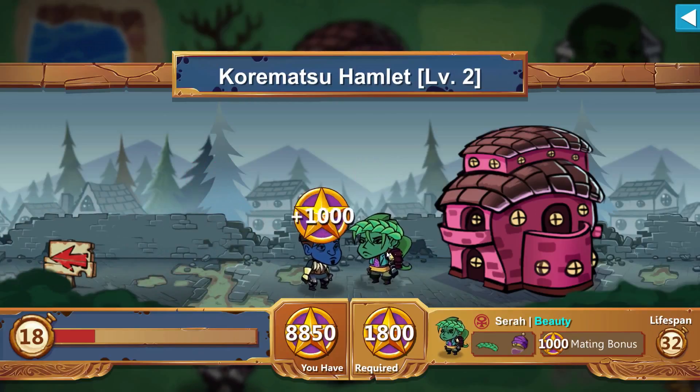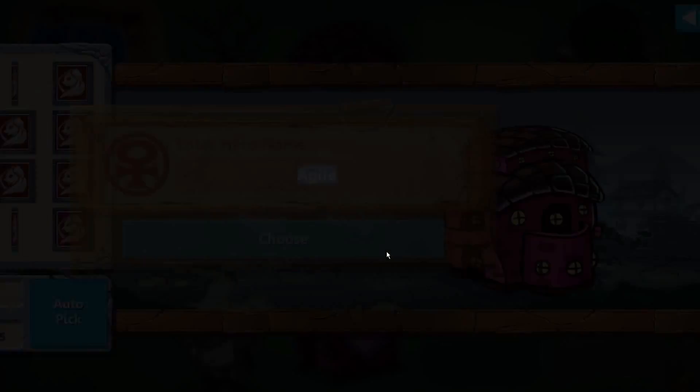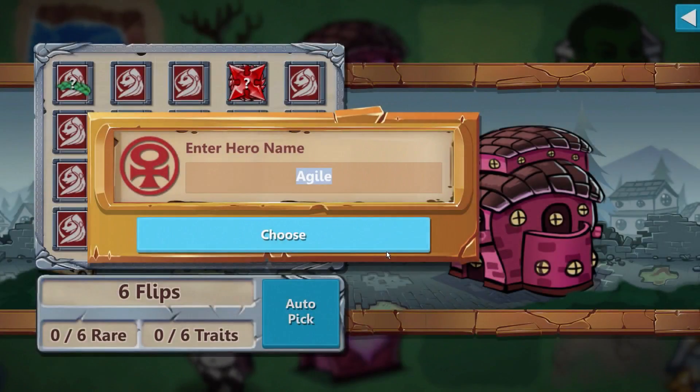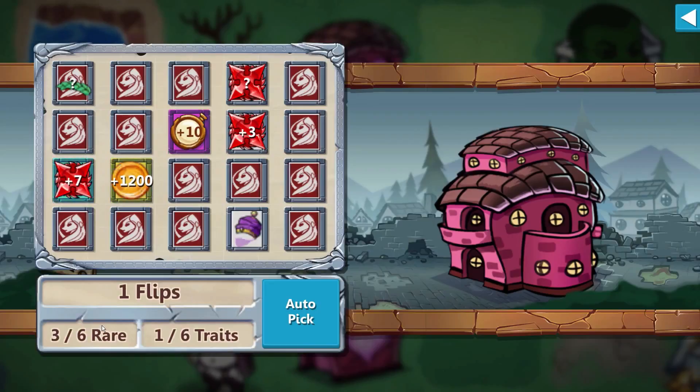Let's go ahead and mate with Sarah. Sarah — isn't that the girl from Final Fantasy XIII? I was quite disappointed with that one. I didn't have a good time with Final Fantasy XIII — the last one I kind of enjoyed was 12, and I really love 10. Hero Name — we'll call this one The Falcon Ness. Let's flip randomly. We got 10 years added, a rare money flip — getting very lucky with these flips.